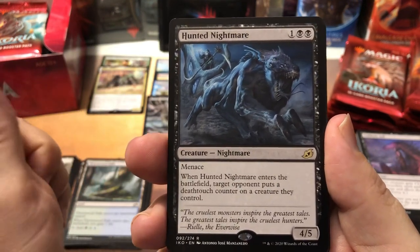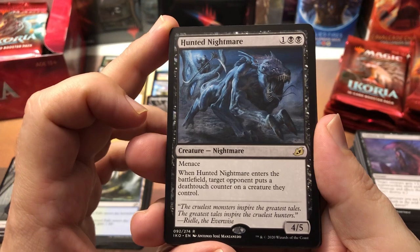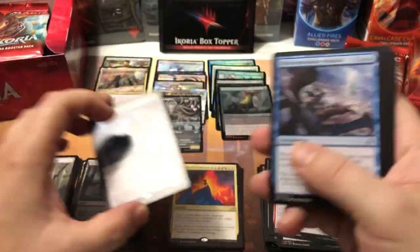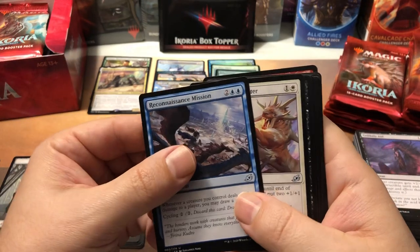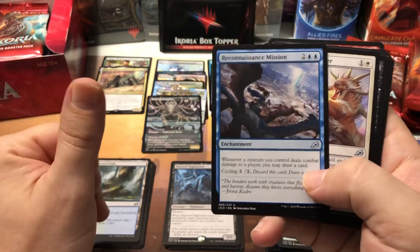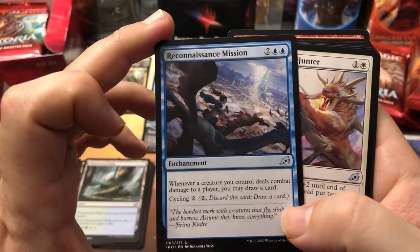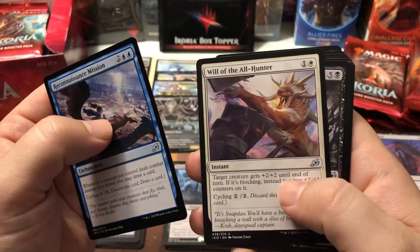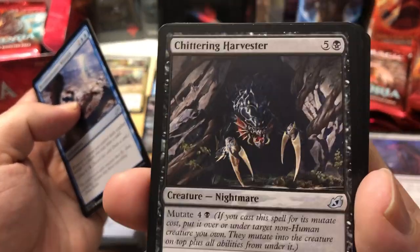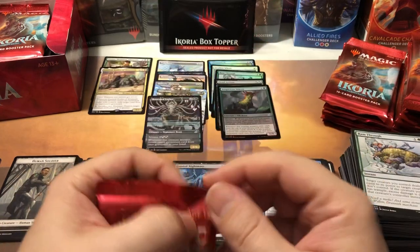Hunted Nightmare — better speed it along here. He's got menace, he enters the battlefield and target opponent puts a deathtouch counter on a creature they control — but if they only got one creature, it doesn't matter because you can't block with it. He's three mana for a 4/5 so he's a lot of fun. Reconnaissance Mission — pretty cool, a little costly. If it was two blue and one it might be better. Will-the-Old Hunter, Chittering Harvester — another good one. When it mutates, your opponent sacrifices a creature every time — that's awesome, a little expensive though.